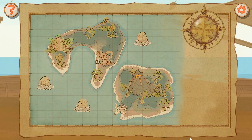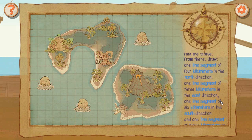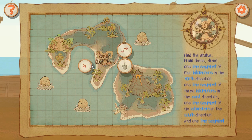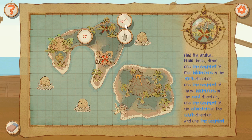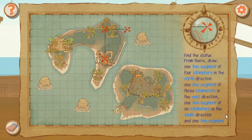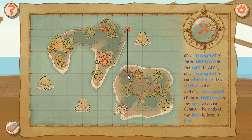Next level - we're going to have new maps, awesome! Find the statue. Draw one line segment of four kilometers in the north direction - the statue is here, this is where it starts. One, two, three, four. Now draw one line segment of three kilometers in the east direction. One, two, three. Then one last one of six kilometers in the south direction - one, two, three, four, five, six. And from there, three kilometers in the west direction.